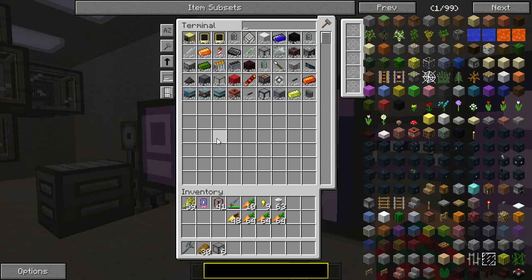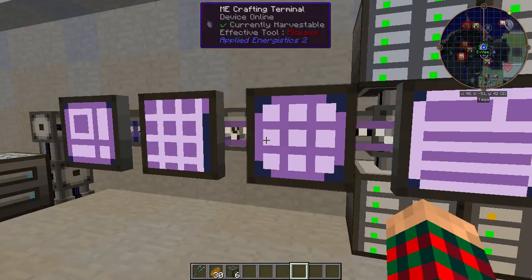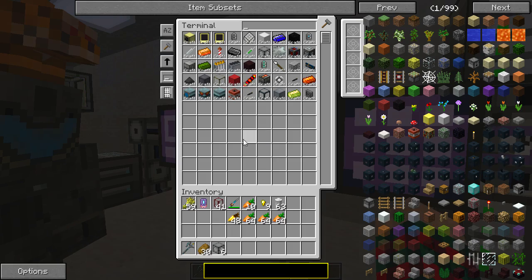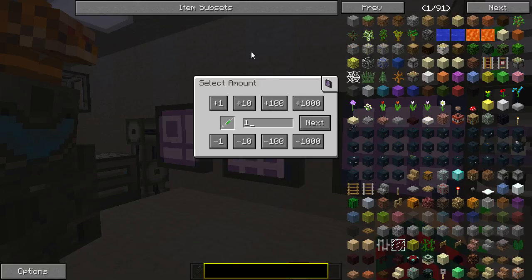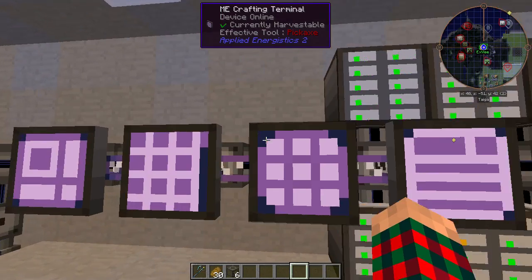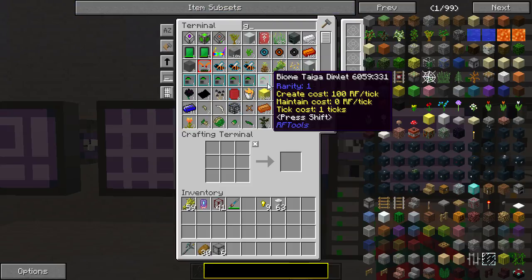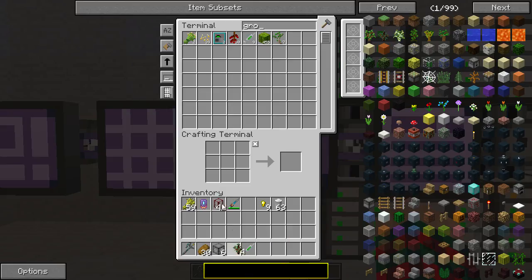Did you give it a pattern for golden carrots? No, but I threw a pile in and have an alchemy one. We don't have any carrots in the system - let me put carrots in the system. Craft - put a crafting pattern in for carrots also. We'll just hook an ME interface up to a farm. If it worked I'd do it - I know, me too.